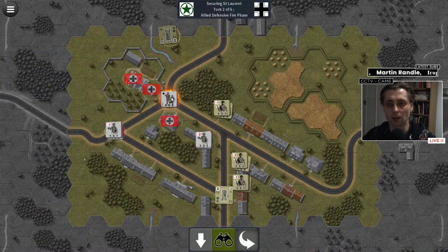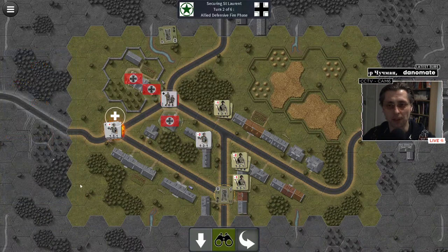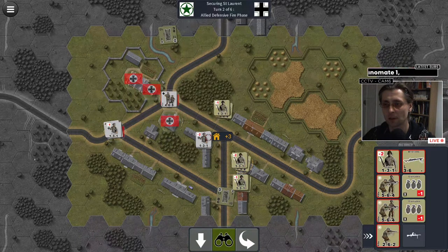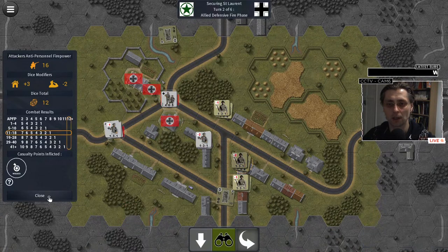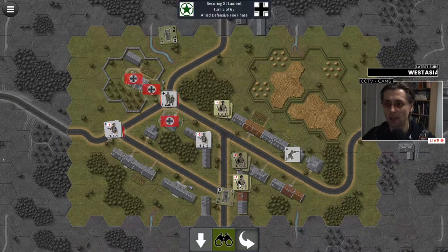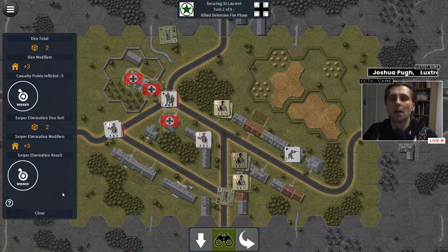Some casualties — excellent! And let's cause some casualties here as well. This is a perfect opportunity to showcase snipers. They missed. A couple of streams ago someone commented: if you roll double sixes, does it not mean you get a sniper? At the time I laughed it off — well, I was both right and wrong.